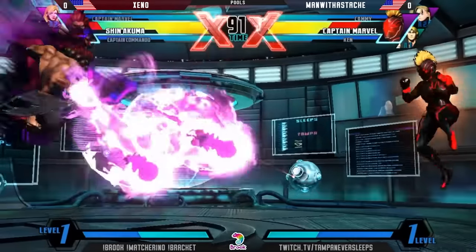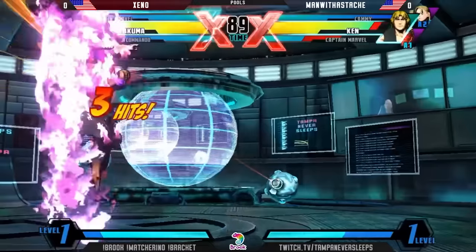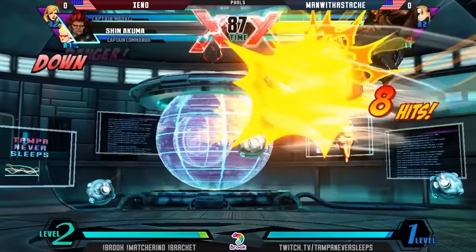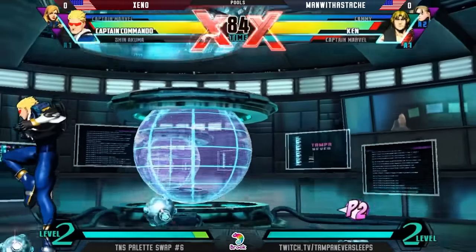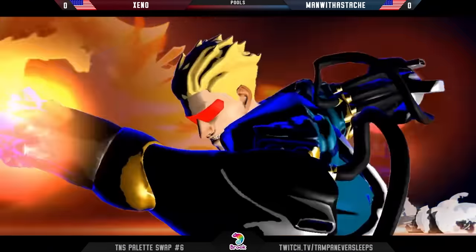Shinokuma gets pretty crazy conversions off just about everything — it's just about if you know how to do it. The one thing is you can't call assist here, so X-Factor is more like a Roman cancel, but not gonna matter here. He died so unbelievably fast. When you're Shinokuma you need to be the glass cannon, so it makes sense.